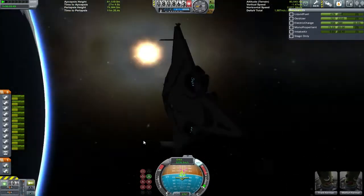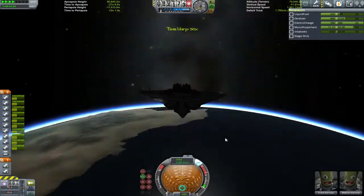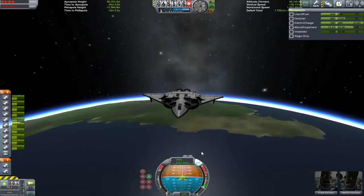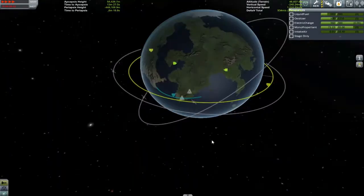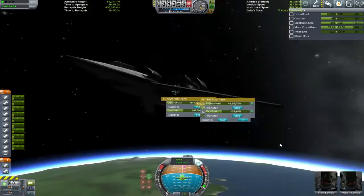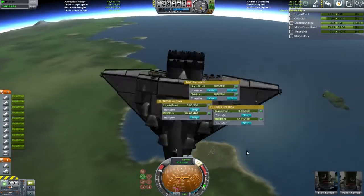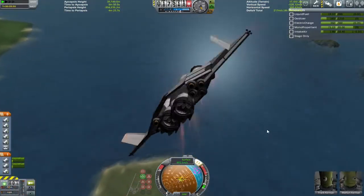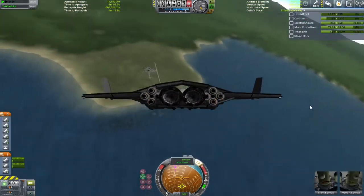We've done a complete orbit and we're coming over the desert, so it's time to start de-orbiting. We want to come down over the space center. We managed to make it up with well over half our oxidizer left, so I have a feeling this vessel could go a lot further. Even when we slowed down, we still had over a quarter of our oxidizer left — more than enough. I could have just let the atmosphere slow us down rather than wasting all that oxidizer and liquid fuel, but I wanted to land on the runway.